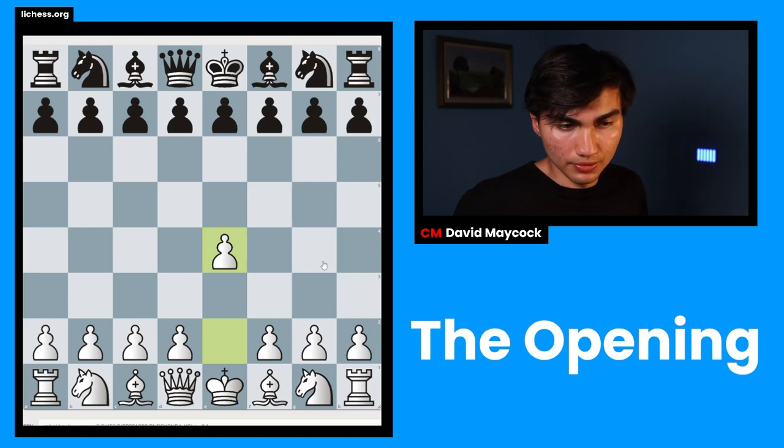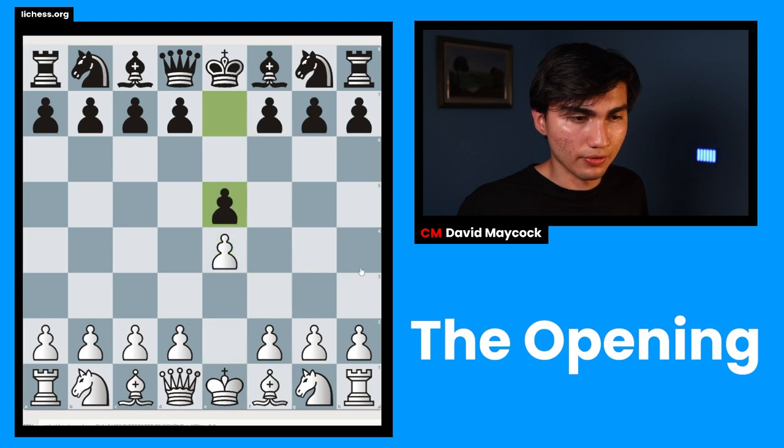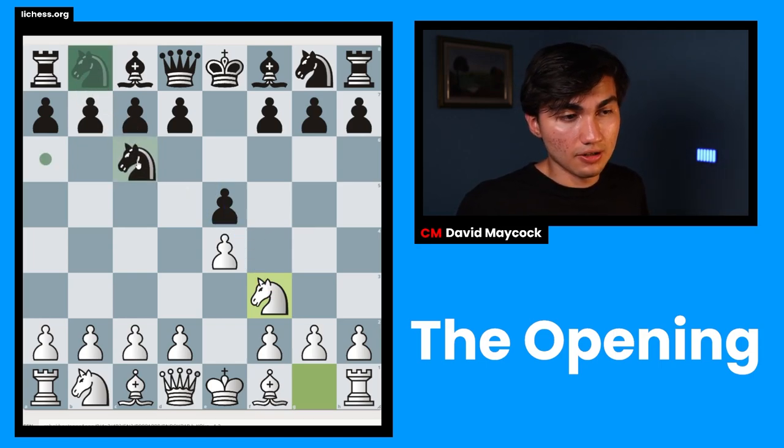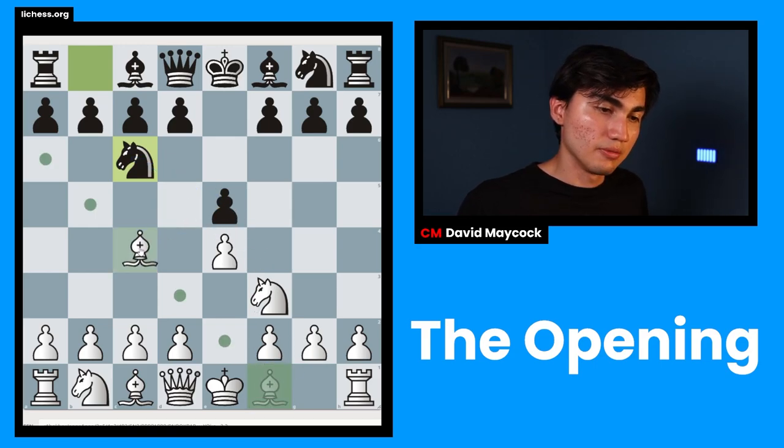If you play pawn to e4 and your opponent plays pawn to e5, that's a good move because it's occupying the center. Step two is developing your knights and bishops — it could be the bishop first or the knight, as you please. For example, knight to f3 attacks the pawn, black commonly responds with knight c6 defending it, and then you play bishop c4.